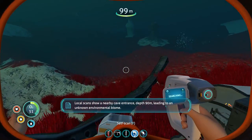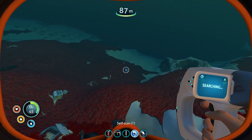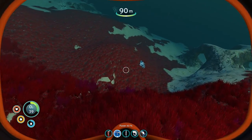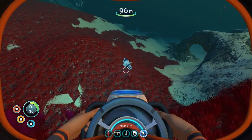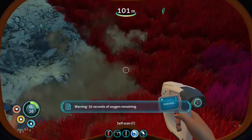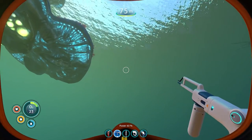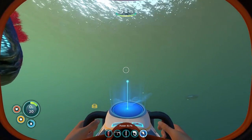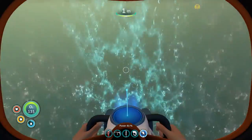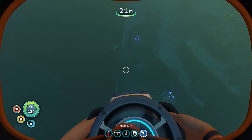That cave entrance must be the area I was seeing before. Oh — I hear something bad. It's a sand shark! We need to get away from the sand shark — it's going in and out of the ground, definitely a sand shark. Okay, we're pretty far out now. We've pretty much raided that wreck.